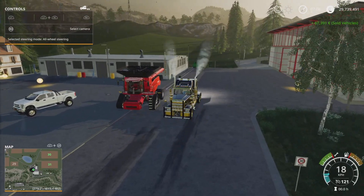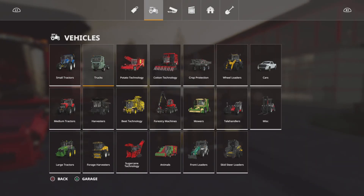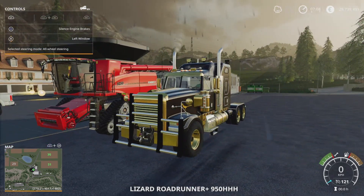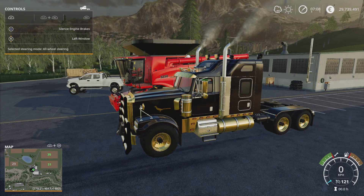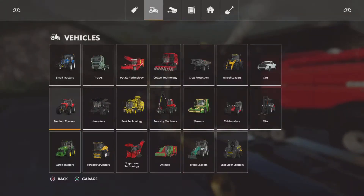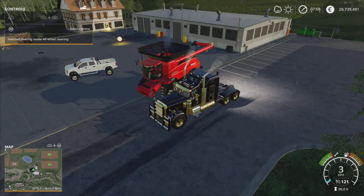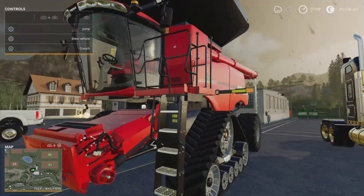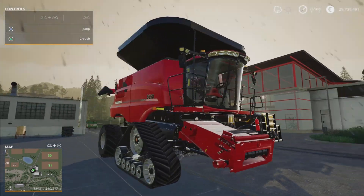Here it is — the 1,800 horsepower Roadrunner. It's got functional windows, all-wheel steering, front wheel steering — it's pretty good. You can attach whatever big trailer onto it, whatever you feel like. Then we have our massive combine here, the Axle Flow 9250, the 625 horsepower machine with 26,000 liters.